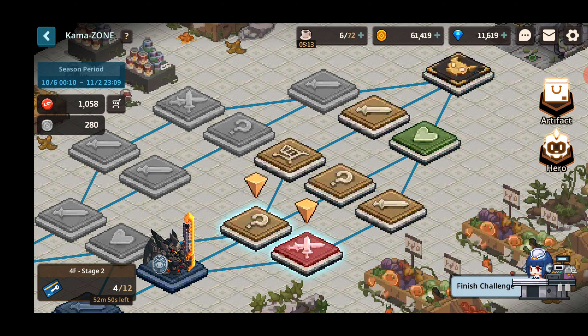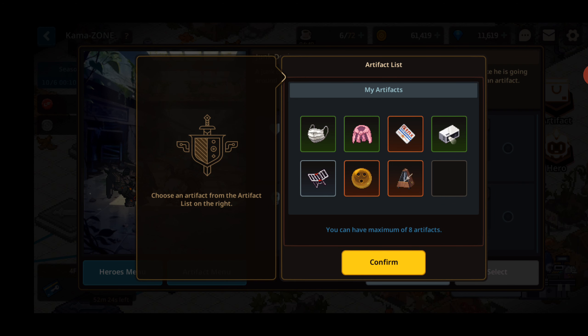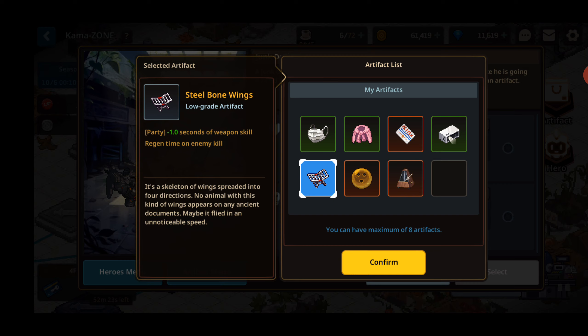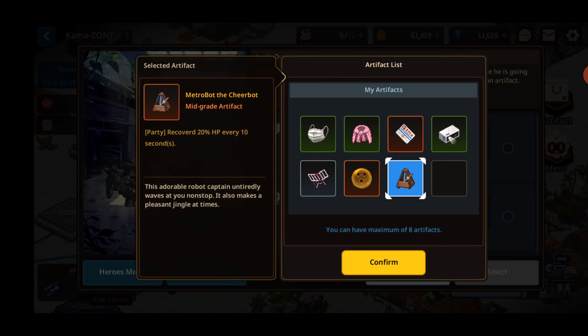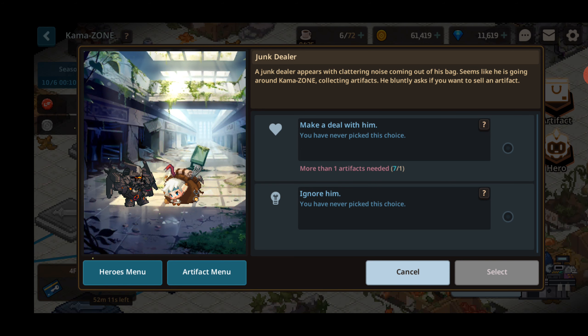There's only a handful of heroes I like using anyway. What I'm trying to say is I think when Marina gets five star, I think we can do it — because usually she's the first one to die, even though she does the most work. I have so much currency that I have to go to the store because who knows, I might die on the final boss and never use all this currency. A junk dealer appears with clattering noise coming out of his bag. Seems like he's going around Camazon collecting artifacts. He only asks if you want to sell an artifact — make a deal with him.